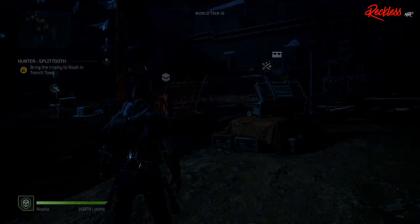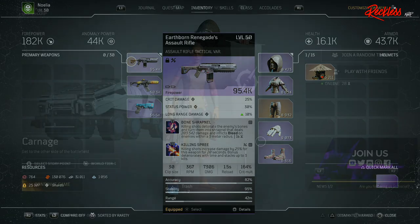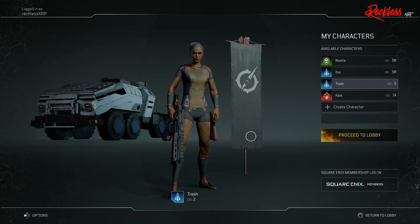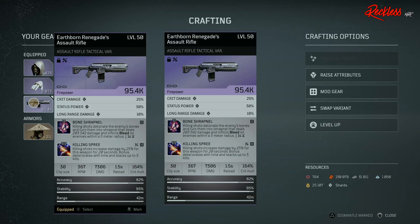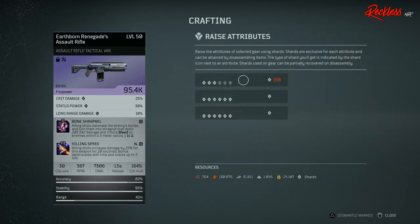My Earthborn Renegades had dropped at 38, and after leveling up as a blue and then changing the rarity, I was able to get my damage up to seven thousand three hundred and six with a firepower of ninety-five point four thousand — that is insane for this assault rifle. Now I have made another character that is my throwaway character. This character takes all of the extra Earthborn Renegades that I don't want and holds them in their inventory so I can delete the character, because the Hell's Rangers weapons or gear cannot be deleted by normal means. So this is actually like a workaround.